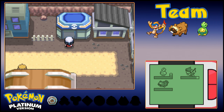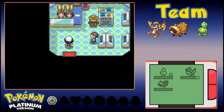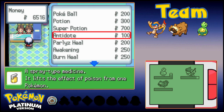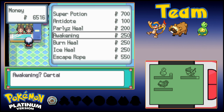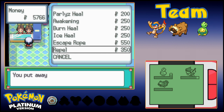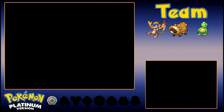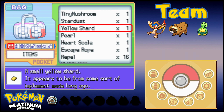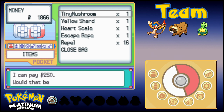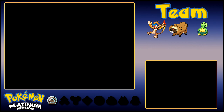Now that we've gotten our first Gym Badge, let's head into the PokeMart quickly. We now have access to Awakenings, Burn Heals, Ice Heals, Escape Ropes, and Super Potions. I'm only going to buy some Awakenings for status healing — just three — and use pretty much the rest of my money on Repels. I'll offset that a little bit by selling my Stardust, Pearl, and Tiny Mushroom here, but we'll keep the Yellow Shard and Heart Scale.